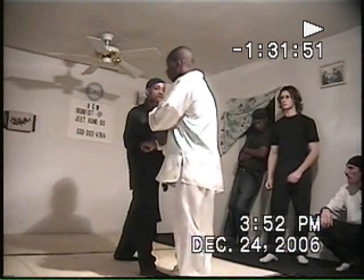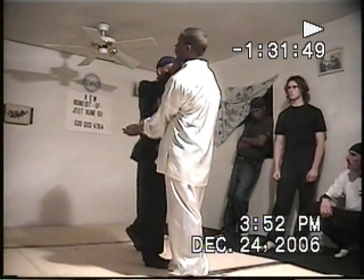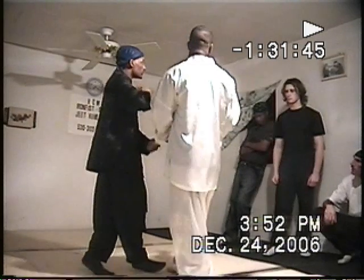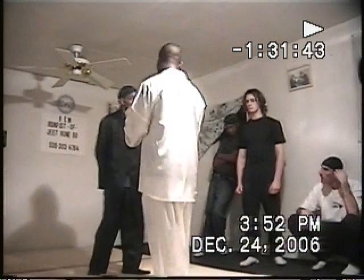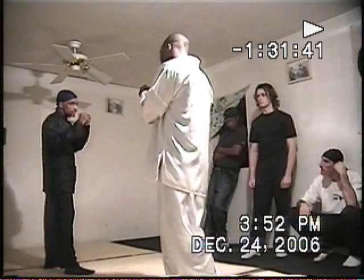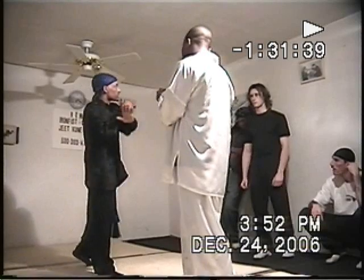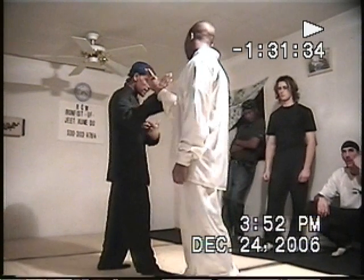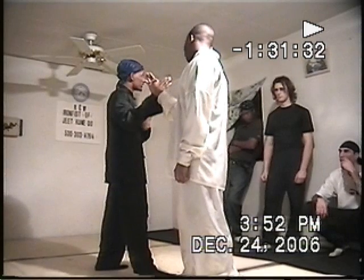If he's ready to block, the minute he blocks I could just come in and trap him — boom, or whatever, anything. So basically when he's close, it turns into Wing Chun. If he's far, you have more kicks. You can't do Wing Chun from here no matter what. This is Wing Chun range, right here — where you can connect. This is only the trapping range.